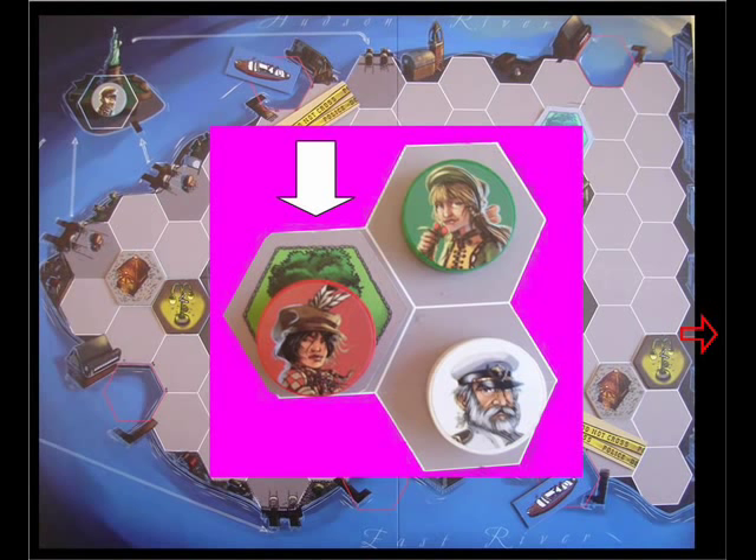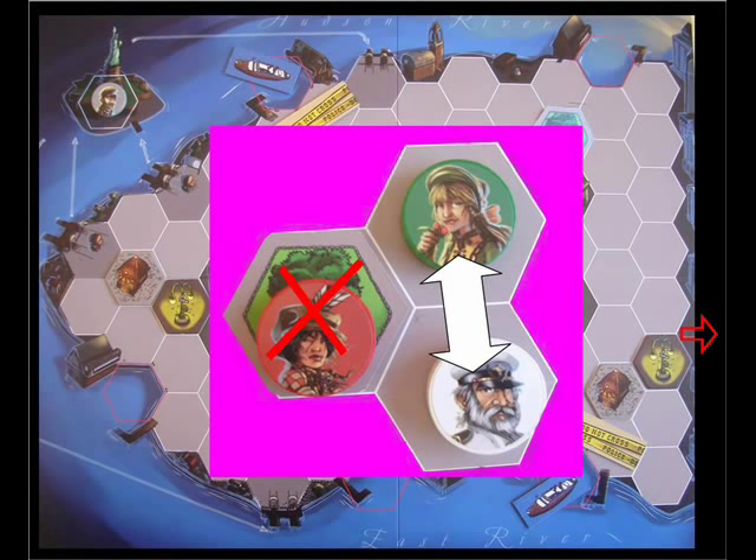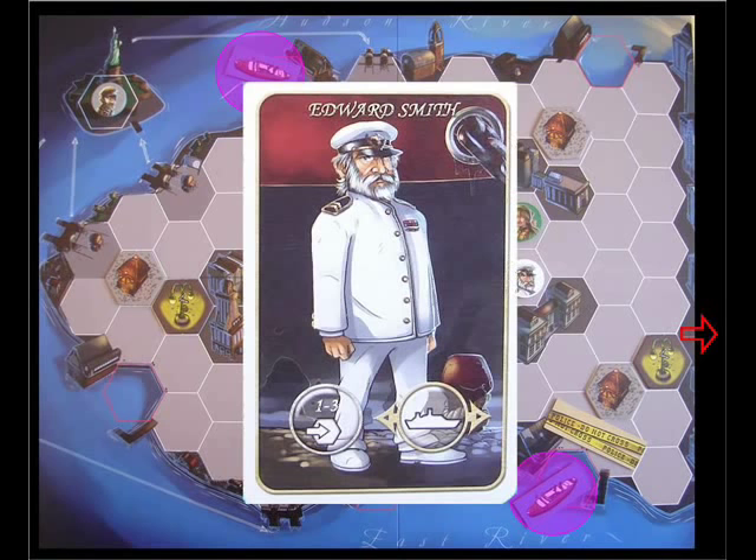The white and green characters here would still witness each other. There are also in New York two transatlantic steamer tiles that Jack will try and escape to. Edward Smith's ability will allow you to move one of these boats to one of the five ports.